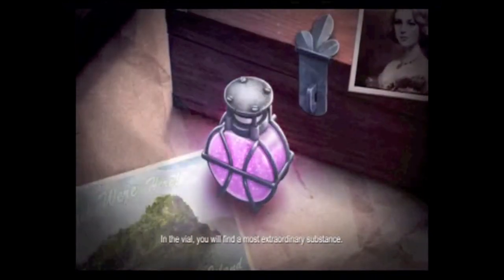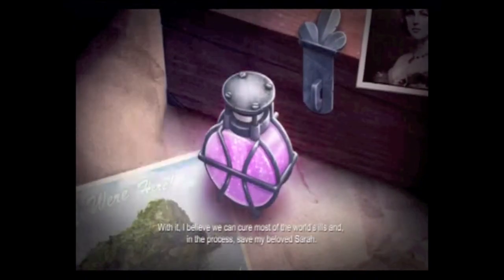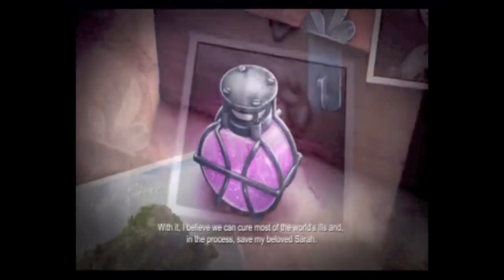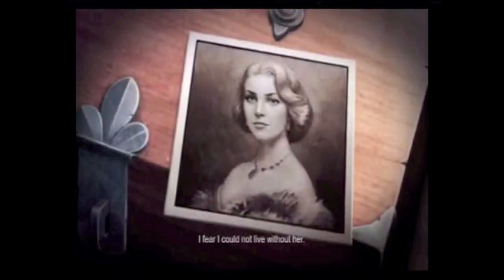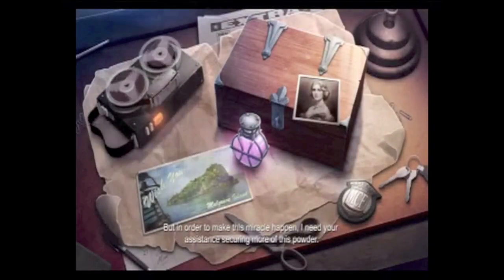Wealthy inventor Winston Mulgrave has called you to his island to hunt down this medicine, which is basically just purple dust, but it's known to cure all ailments. He needs your help because his wife Sarah has fallen ill and he wants to get her better. Along the way, as you're helping Mr. Mulgrave by collecting this purple dust, you'll uncover some interesting history behind the island. I really wasn't looking for anything when it came to the story, but I was pleased with the final outcome — the story was enjoyable.